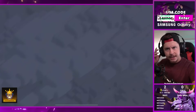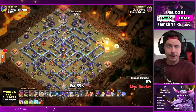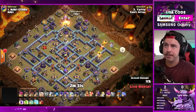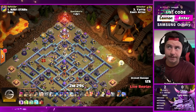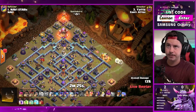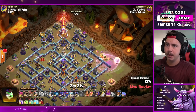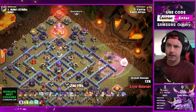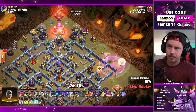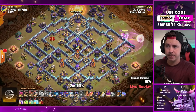We got Yada in, here we go with a warden walk on the right side of the base. It's gonna be a super bowler smash, he's got an E-Titan as well. Flame flinger working on the top side - rage for the warden with the healers. Down goes the cannon, warden already fought the enemy royal champion, which is a nice bonus.